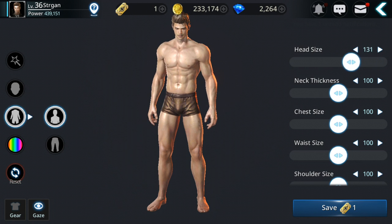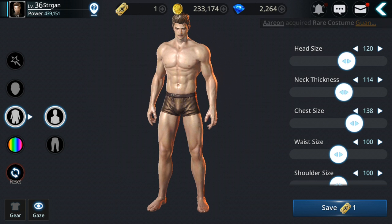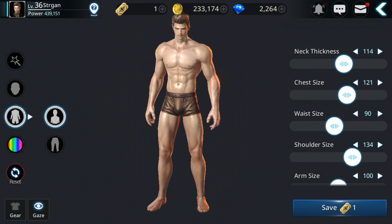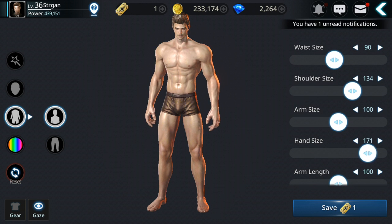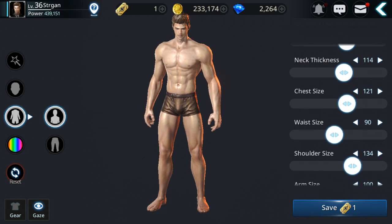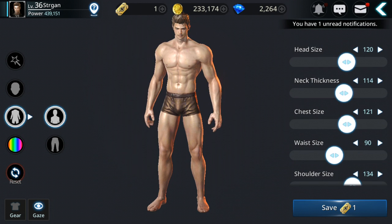Head size — that's too big, let's make it smaller to make him look taller. Neck size. Chest size. Waist size — smaller, or a bit bigger because that looks weird. Shoulder and hand size — I think something like that looks good. Arm length. For now that's good for me.